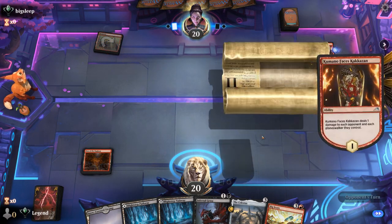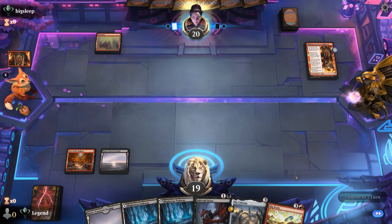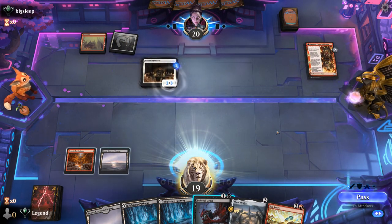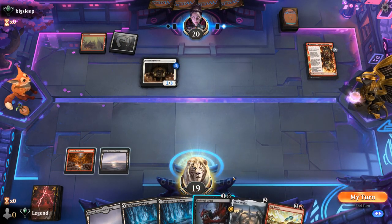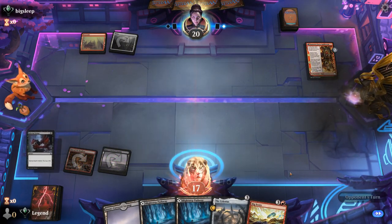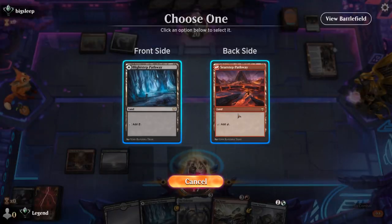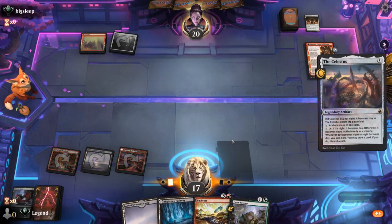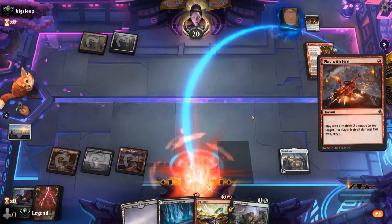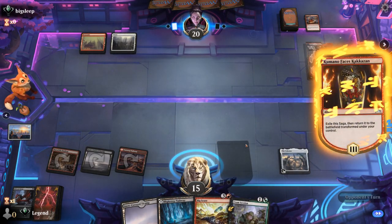So losing two off Infernal Grasp is not ideal. Although Celestus can maybe gain some life back — looks like red-white aggro. We can Grasp the Initiates, but maybe holding a copy of Play with Fire. Cramp Session's nice, but still probably better to Celestus. And then next turn I could make the play I described of passing to let it switch to Night, or we can Bigscore into maybe Cramp Session if we need the life gain.